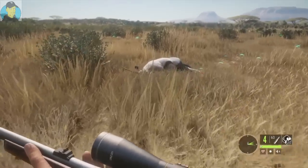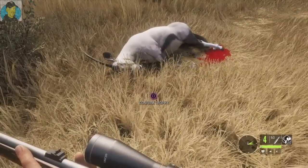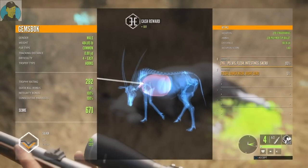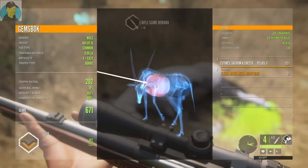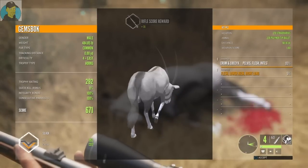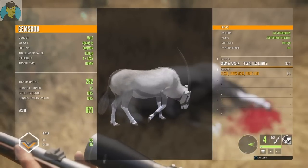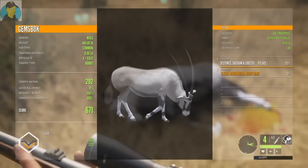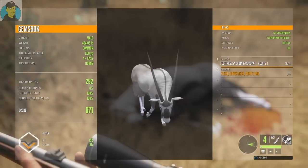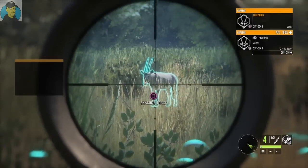There's my first gemsbok. Unfortunately we got two bullets in it so we hurt the integrity. First shot right in the back, second one in the neck and lung area. 484-pounder, trophy rating 292, still a silver. Didn't shoot great on that one but they are cool looking and that's my first one so I got a good look at him. Very cool.